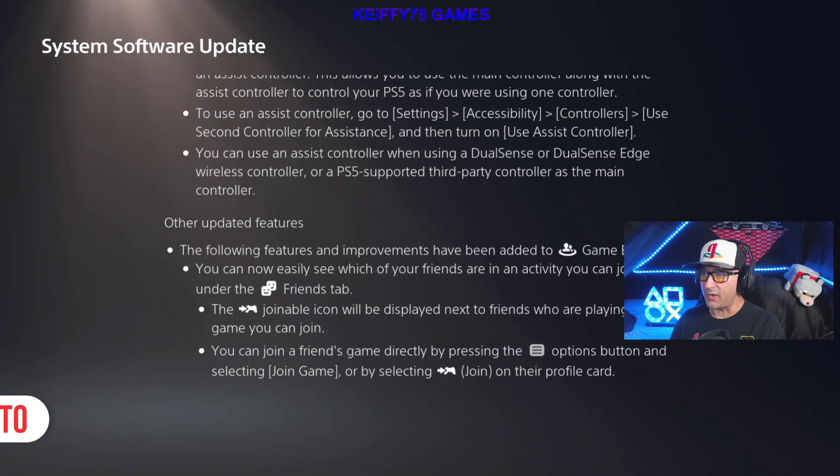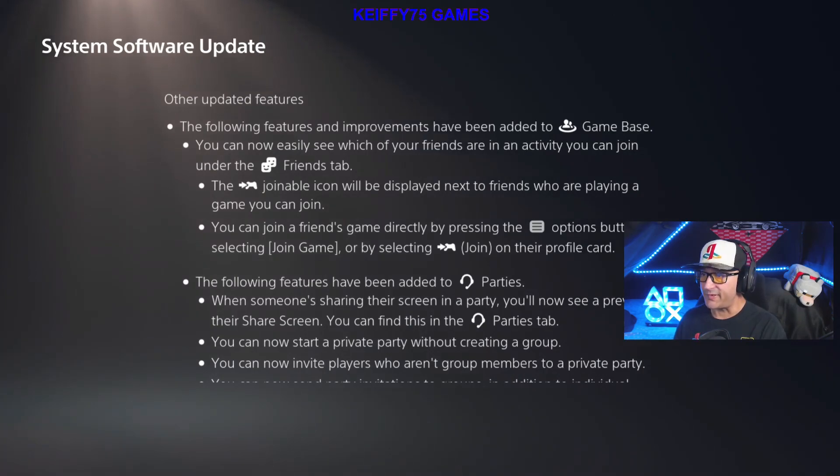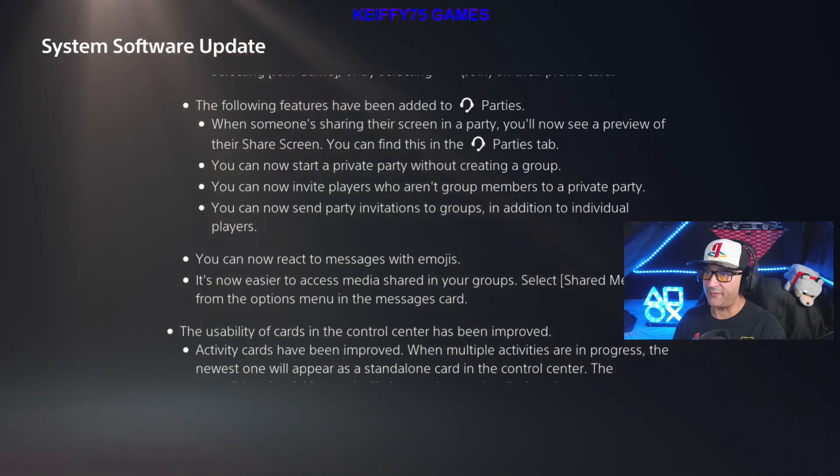Other update features — and this is a big one. In Game Base, you can now easily see which of your friends are in an activity you can join under the Friends tab. The joinable icon will be displayed next to friends who are playing a game you can join. You can join a friend's game directly by pressing the Options button and selecting Join Game, or by selecting that join symbol on their profile card.